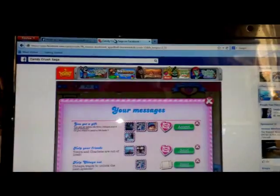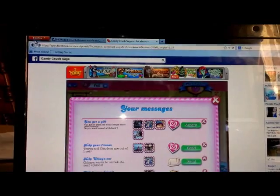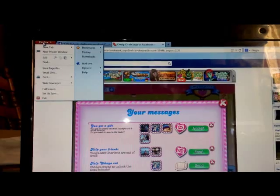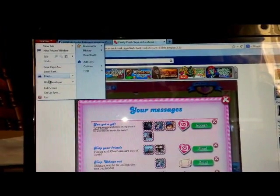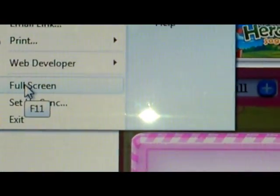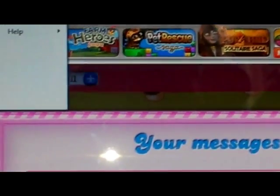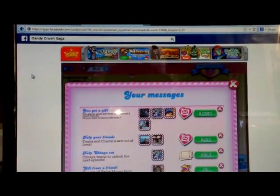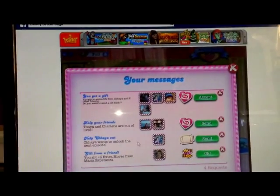I use Firefox and it's really easy. First, just open up your Candy Crush game, and then at the top of your page click on Firefox. Right at the bottom — let me zoom in so you can see — it says Full Screen. You can also click F11, which is for full screen, but I like doing it this way because it's easier. Then you hit Full Screen and give it a second.